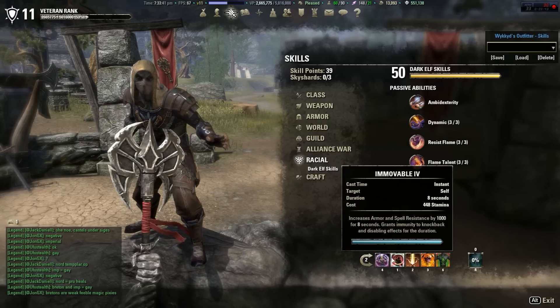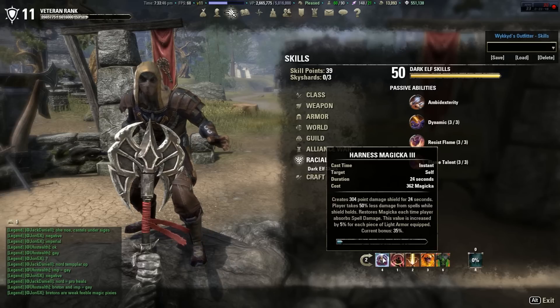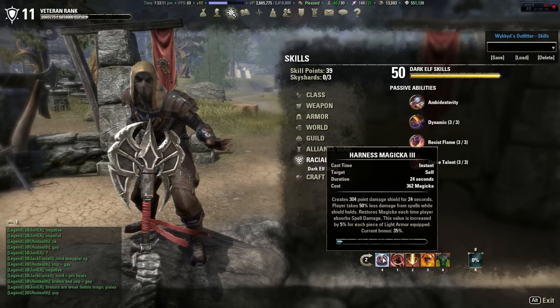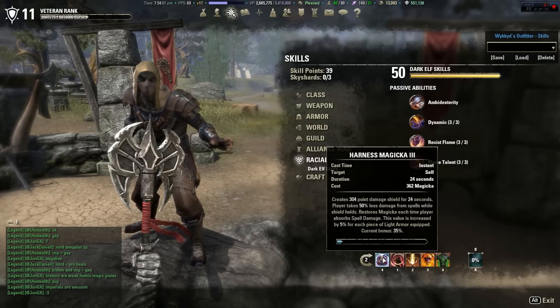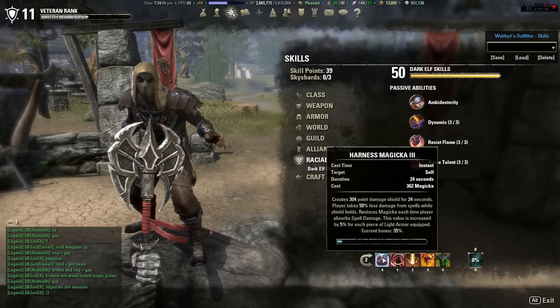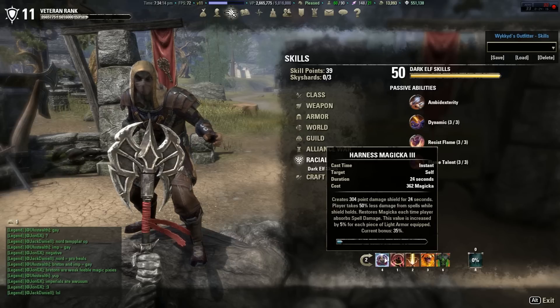Let's go to our second ability bar. Harness Magicka — it's a nice damage shield that lasts 24 seconds, so you pop it before the fight and don't have to worry about it unless the fight goes long. It creates a 304-point damage shield, but remember you take 50% less damage from spells while the shield holds, so this is potentially a 608-point damage shield. Also, all the spells you absorb give back Magicka based on how much light armor you're wearing.